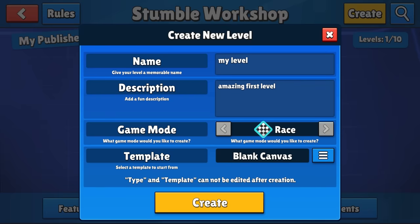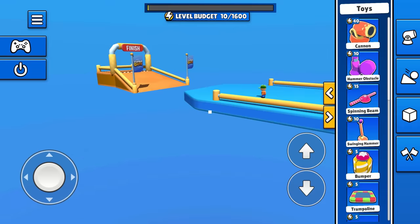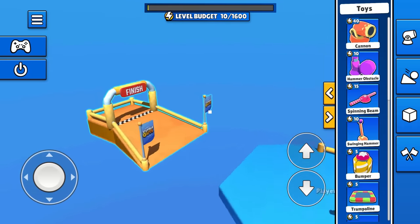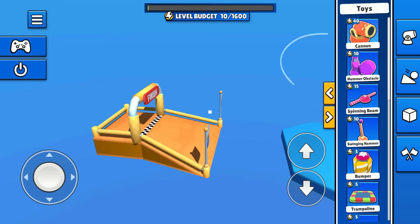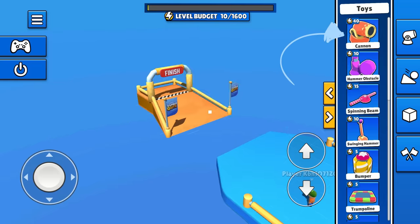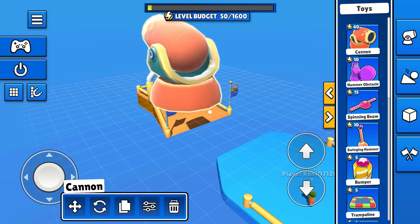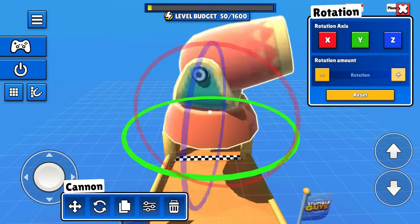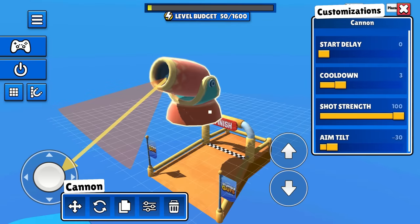Let's focus on that, because frankly it's way more fun. You can start from a blank slate with just a start line and a finish line. Our Workshop is full of items you've already seen and suffered. The drill is simple: pick one you want to place, move it to the right spot, rotate it, and rejoice in the power that comes with creation.